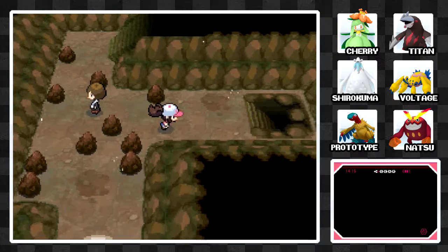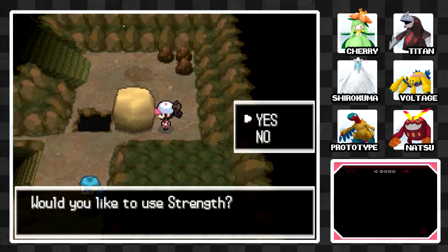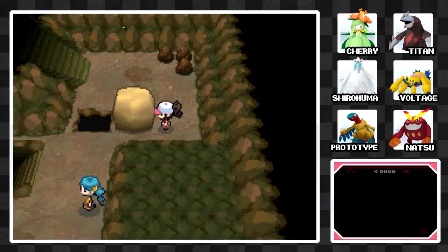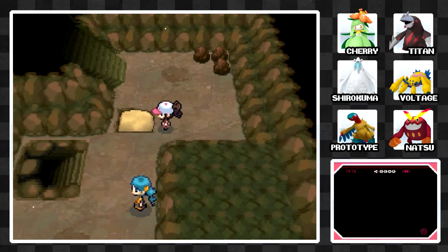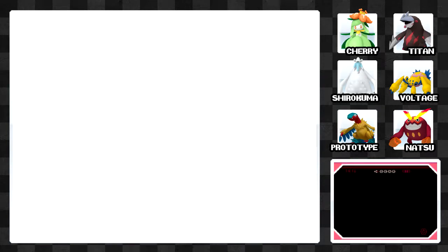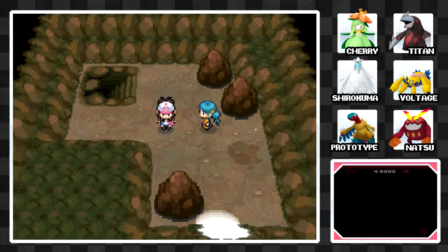We can go up there, but I want to check out what's down here first. There's another rock here — this is right at the start of Victory Road, and now we've created a big shortcut. It's not really vital that you do it, but it helps. If we go up here we can keep going, and there's another Ace Trainer.